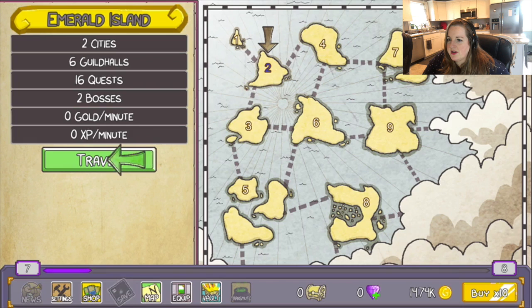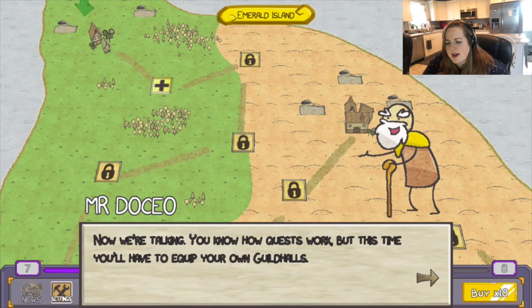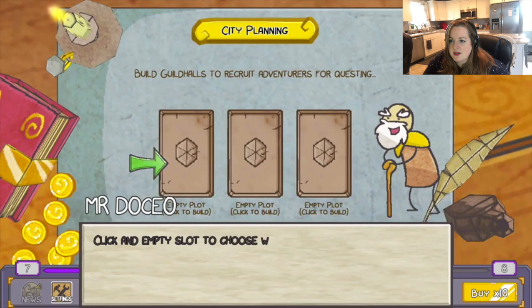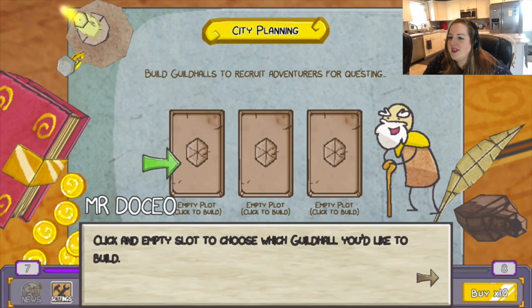This is a significantly bigger island. Emerald Island. Two cities, six guild halls, sixteen quests, two bosses. Zero gold per minute, zero XP per minute — that must change as I add quests. Now we're talking. You know how quests work, but this time you'll have to equip your own guild halls. What does that mean? Well let's click on it.